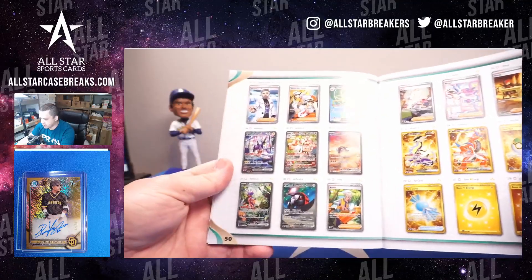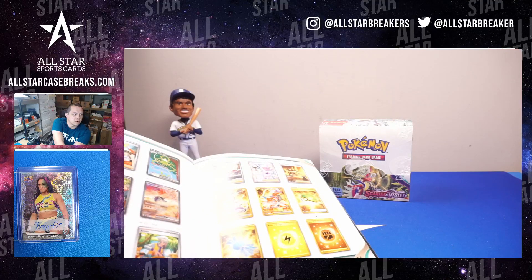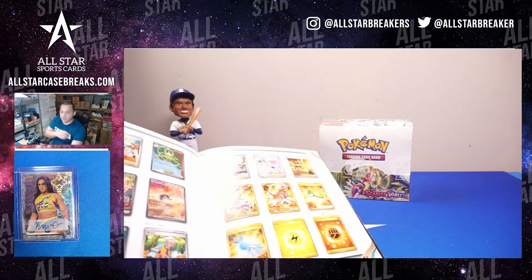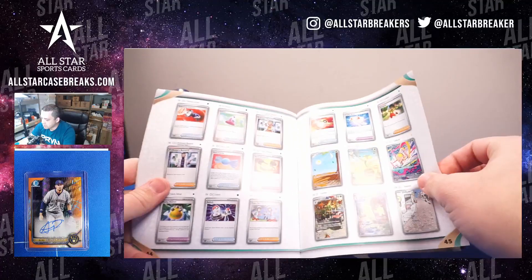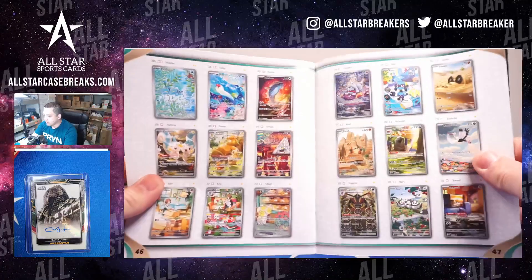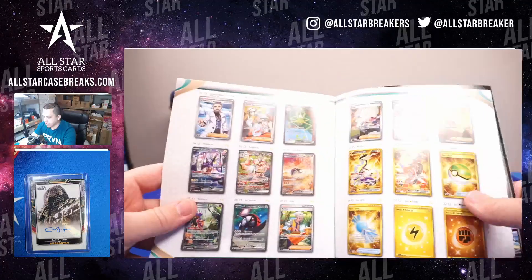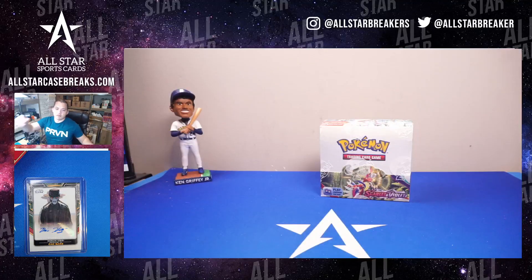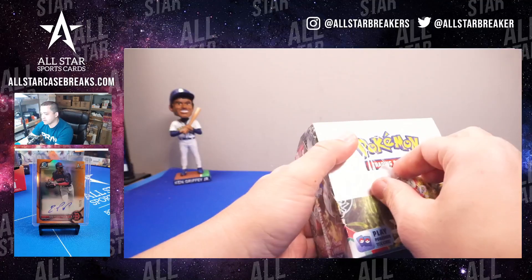Hopefully I can get some alt arts, which I think they call the Illustrator Rare. I'm still confused — they have so many different types: Ultra Rare, Illustrator Rare, Rare Rare. I was confused with what they were calling them, but I'll probably just stick to alt arts, secret rares, and so on, because that's what I know. It's easier that way instead of having so many different types of rares.